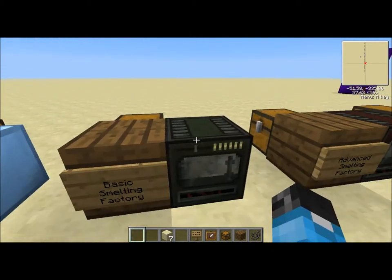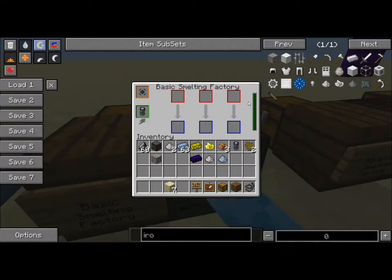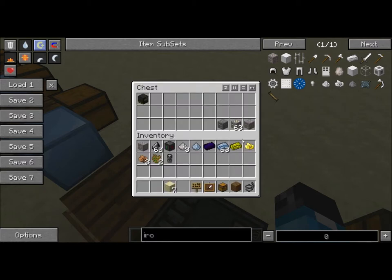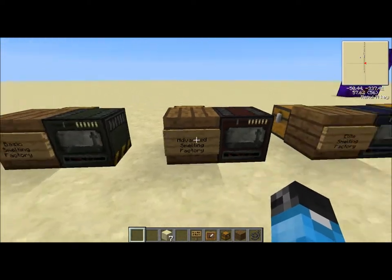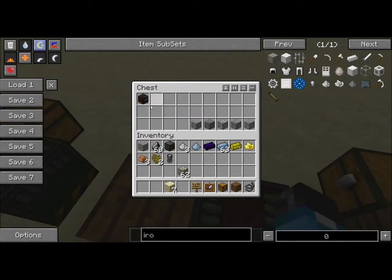Now these are pretty cool - these are really advanced furnaces. The basic smelting factory has three input slots, so it's basically a triple furnace put into one block. The basic smelting factory is crafted with four basic circuits, some gold dust, two enriched alloys, and a block of steel. You can place some platinum ore in there and some gold at the same time - they'd all be going at the same time. So it's basically a triple furnace.